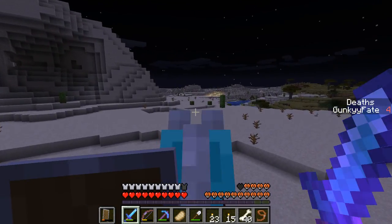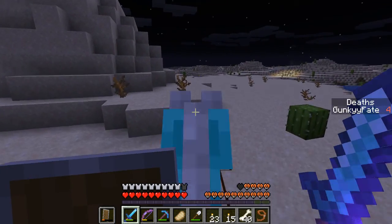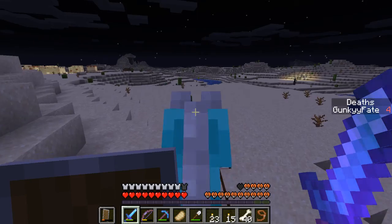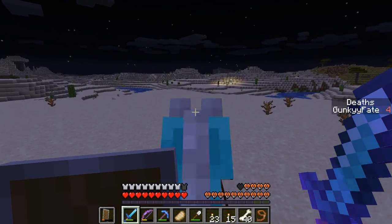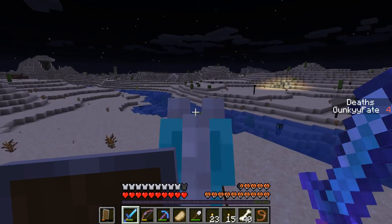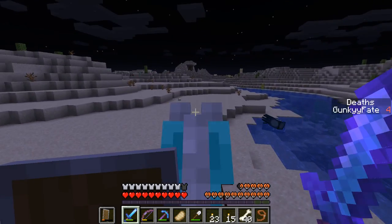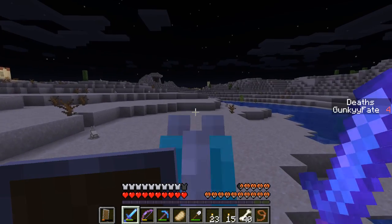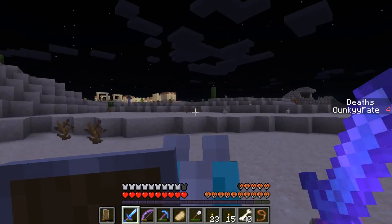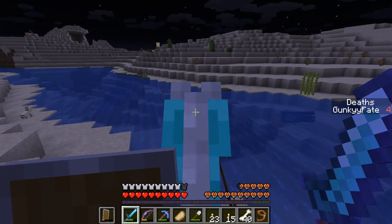According to the wiki, we need to do 16 trades with the villager to get him to Expert level. Oh, we got an enderman over there. Should I risk it? I wonder what's easier — is that another village or no, that's the first village and this is the second one.